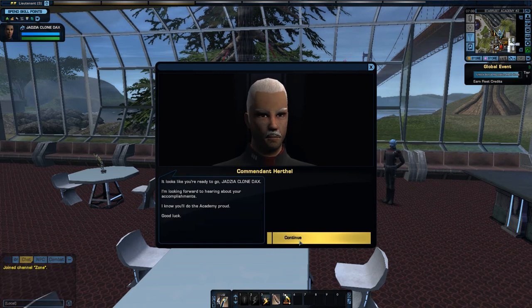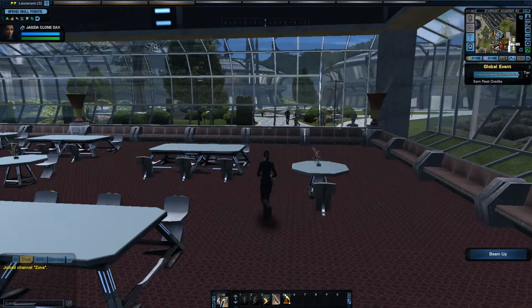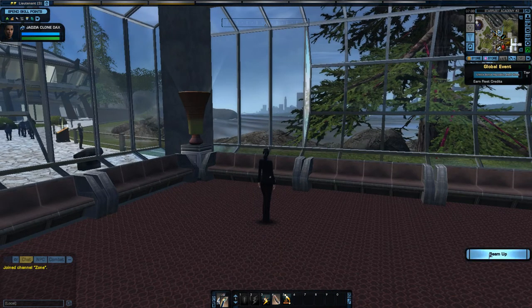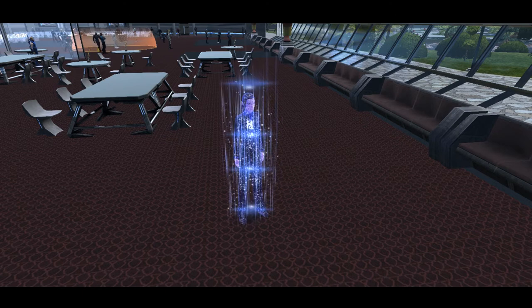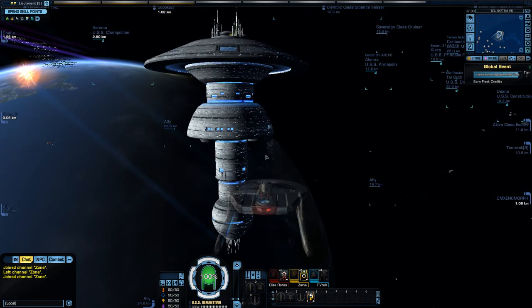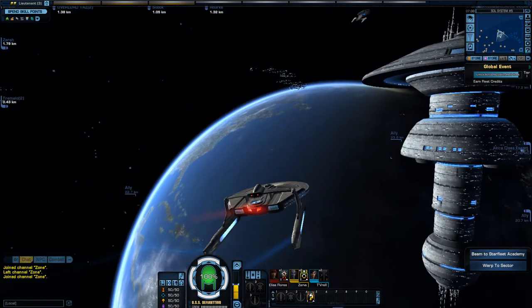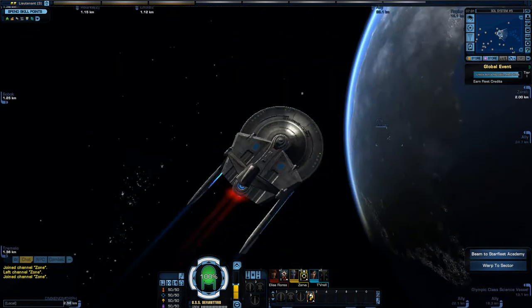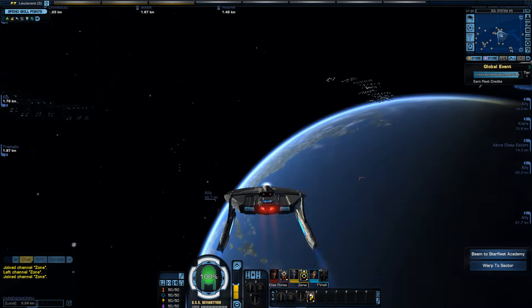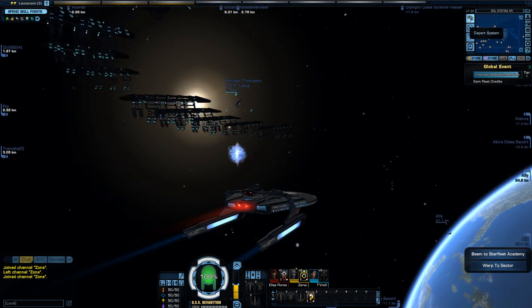There's this thing where you want to beam up to the space dock — not now. So the first thing you have to do is beam up. Then you have to navigate — I think it's the planet system.